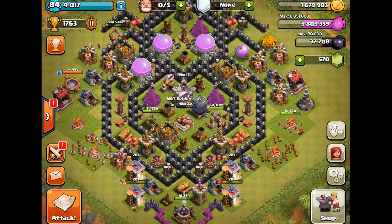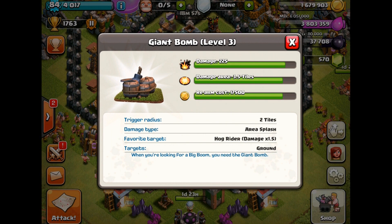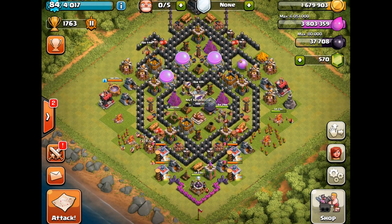One thing I didn't actually do when I did the update video this morning — just look at the info in the Giant Bomb and it actually says Hog Rider damage times 1.5. So the Giant Bombs have been increased 1.5 times damage versus the Hog Riders, as we reviewed this morning.